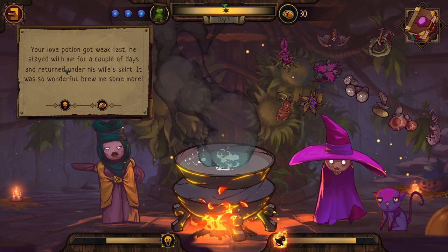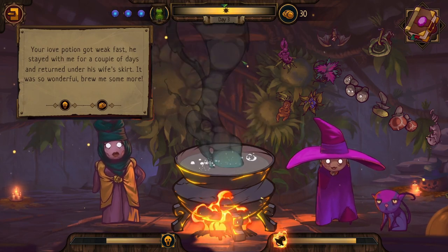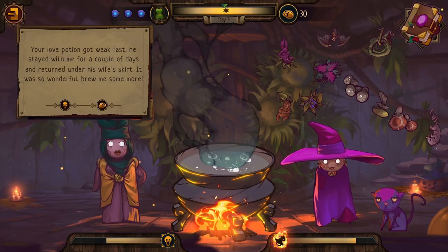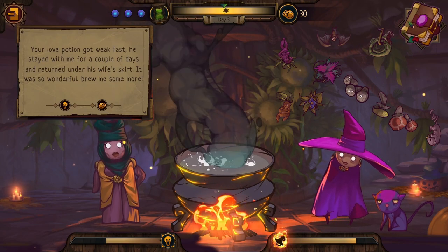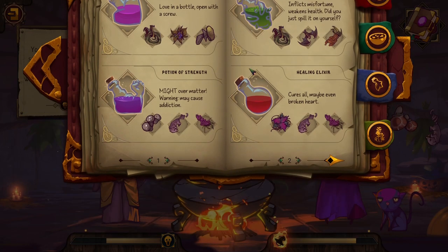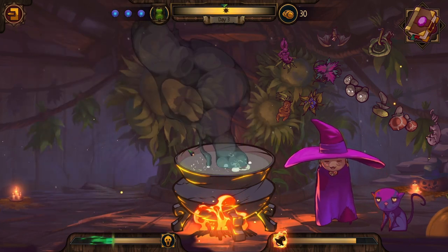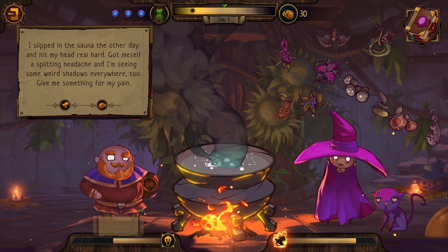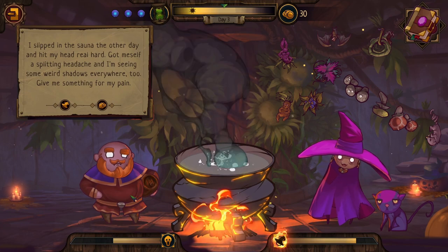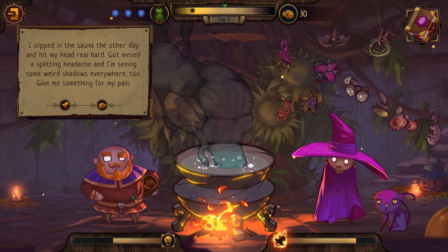The first love-potion client is back: 'Your love potion got weak fast — he stayed with me for a couple of days then returned to his wife.' Instead of giving another love potion, I decide to experiment: I brew a hexing elixir and present it as 'a different, much stronger love potion.' The dread goes down — the game doesn't spell out that giving the wrong potion has the opposite effect, but that's what makes this a narrative game worth experimenting with.